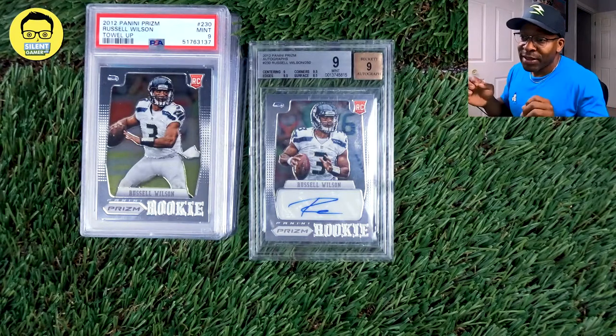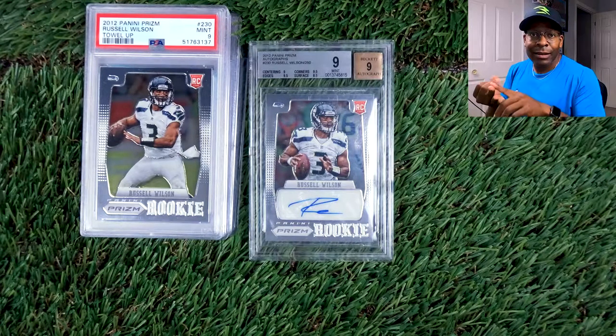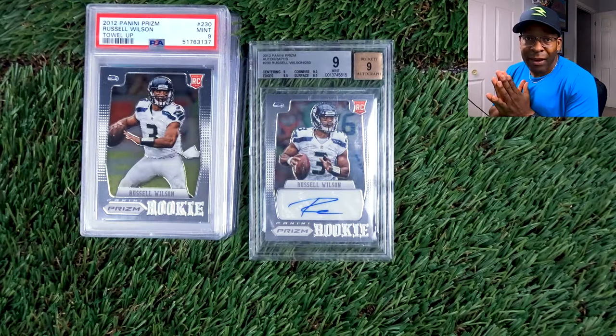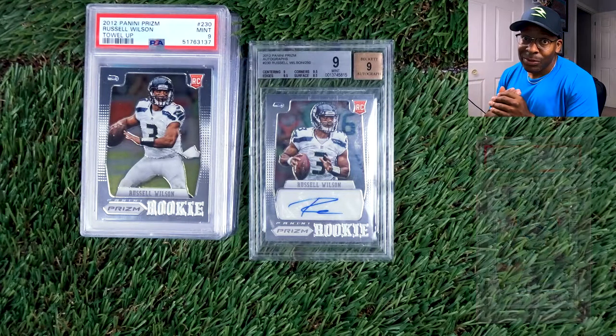So we got 2012 Prism. Russell Wilson has four cards: the towel up, towel down, auto, and impact. We're going to feature a few of the ones that we have. We have almost every one of them besides the towel down, but we've been grinding and bidding up our PC.